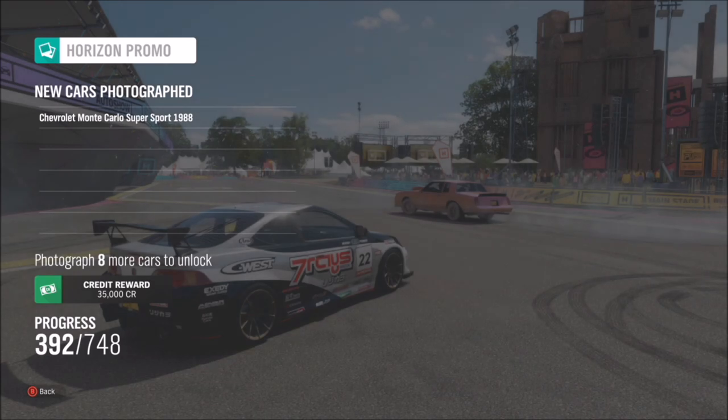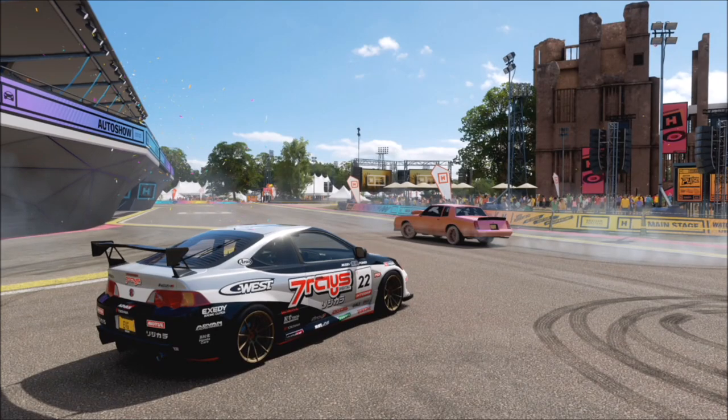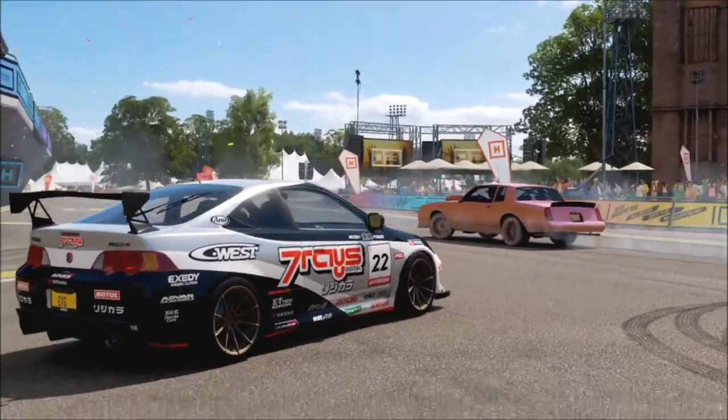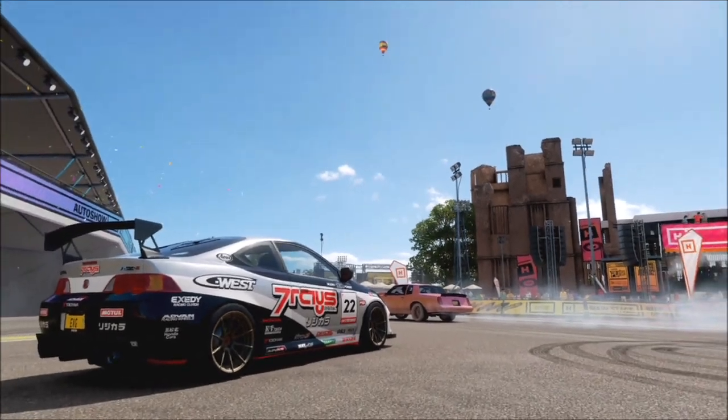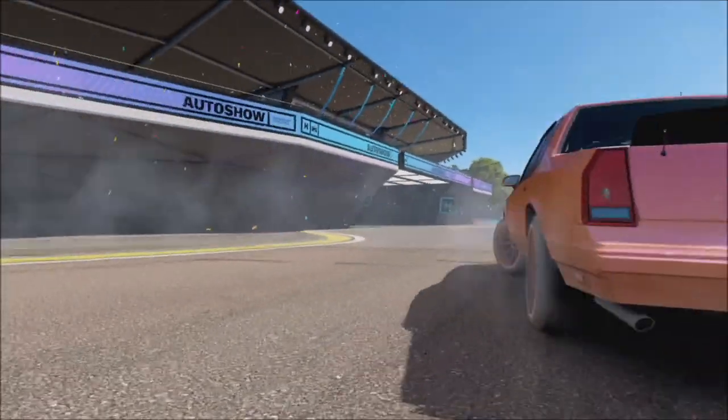The good thing is you don't need to be in a specific location or take a photo of any specific cars — it's entirely down to yourself. As long as there is someone else's car, whether it's an AI Drivatar or an actual human player, in the photo, then that's all you need to do.